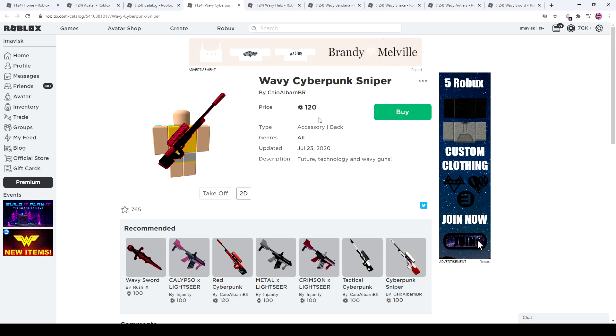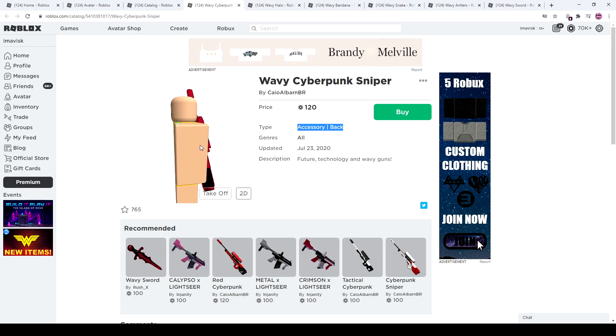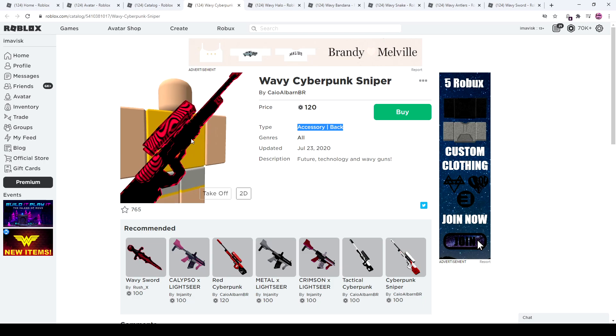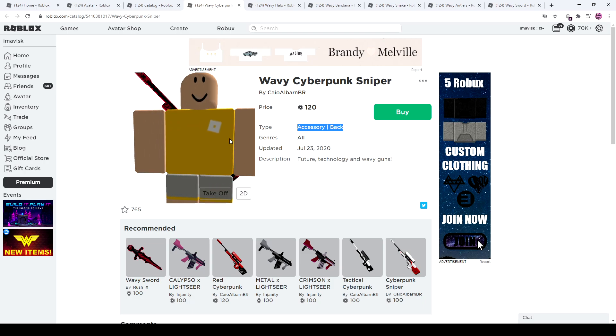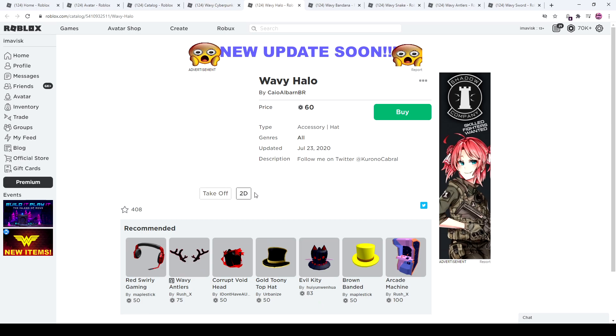The sniper rifle is 120 Robux and the cheapest price for back accessories is 100 Robux, so it's pretty close — that's a pretty good deal. You can also see why I said it looks like the PewDiePie logo, which is cool. It has a nice touch to it and overall looks pretty awesome.